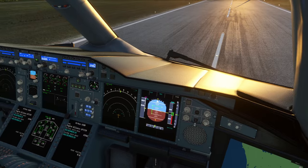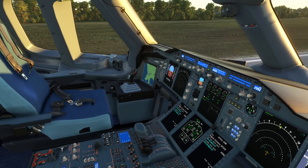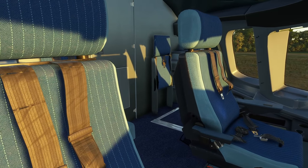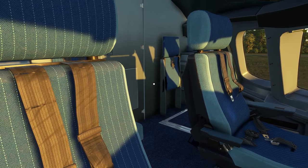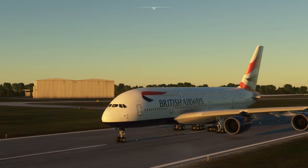The problem I immediately have with this plane, before I've even opened up the simulator, is I just know that the default aircraft will have been cannibalised to drag this thing together. At £20 British pounds or $26, that is not that cheap either. This particular aircraft comes with 6 liveries: Air France, British Airways, Qatar, Lufthansa, Thai, and Etihad. To be honest...